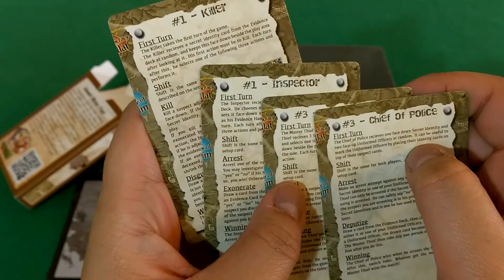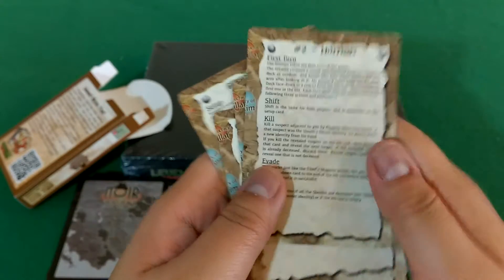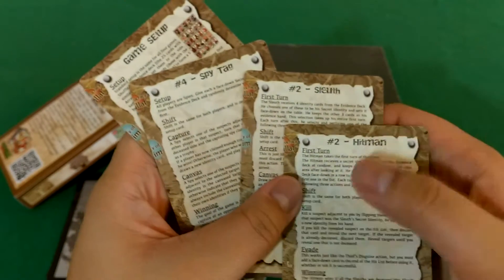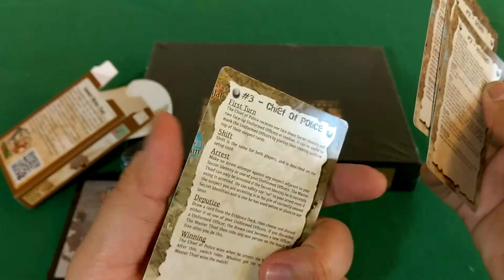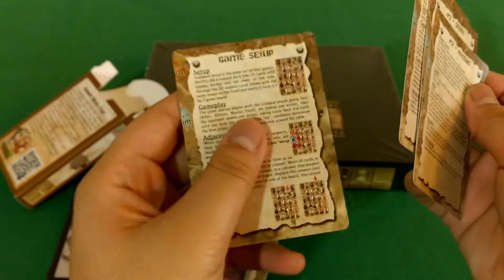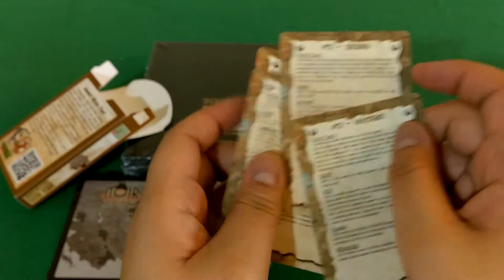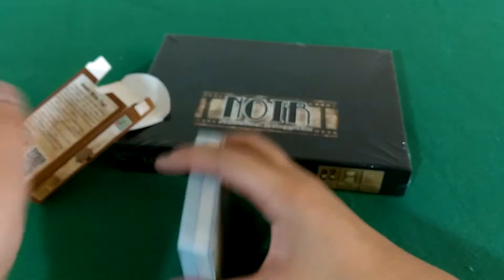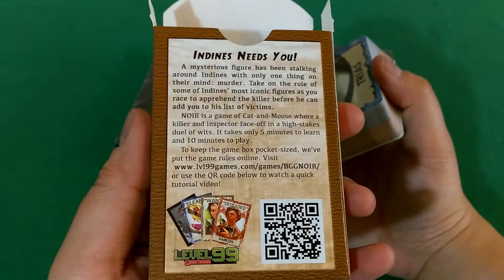We have four instruction cards. These cards assist you while playing so each player knows what they're doing, what actions they can take, who goes first, and what to do. They are simple hint cards. But if you want the more detailed rules, you can go to their website for more details.